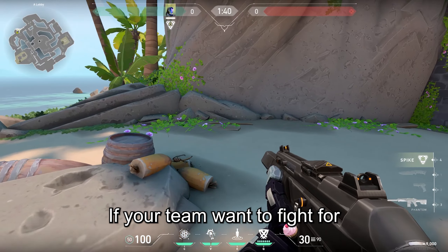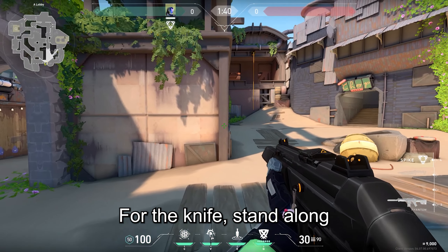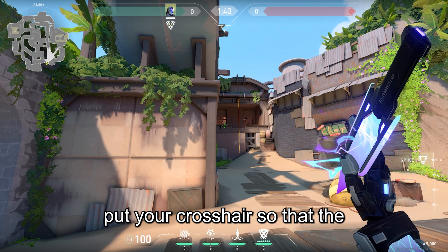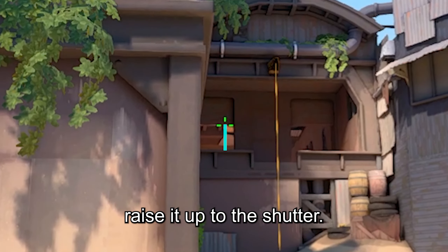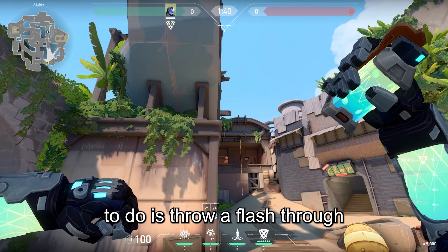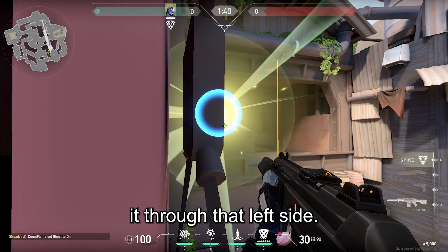If your team wants to fight for halts early on attack, you can use this nade set to clear it out. For the knife, stand along this back rock and move to the left until this wall is basically a straight line. Then put your crosshair so that the horizontal location is in the middle of these two lines and raise it up to this shutter. Then all you gotta do is jump and throw. For the flash, all you have to do is throw a flash through the left door, but make sure you tell your team you're throwing it through that left side.